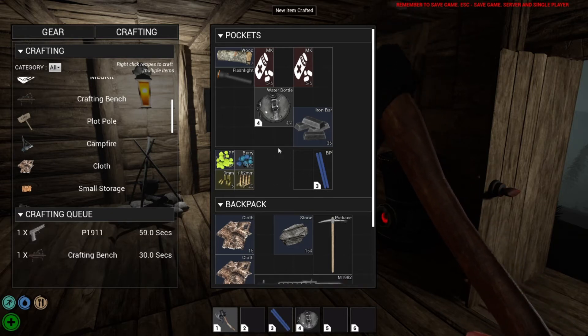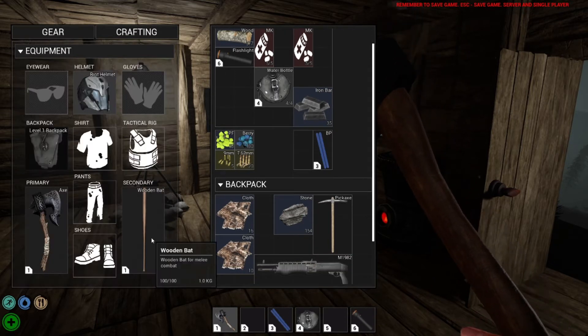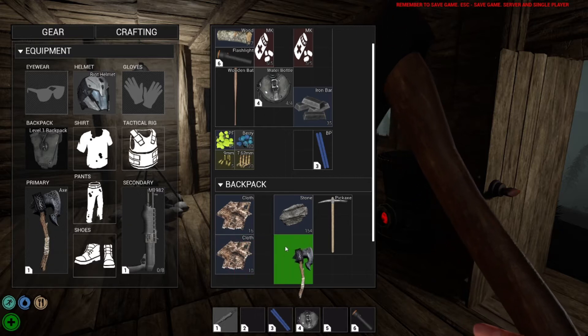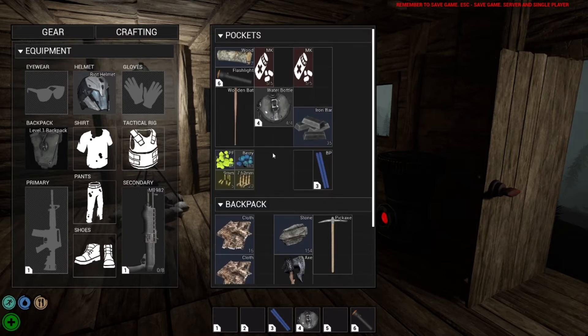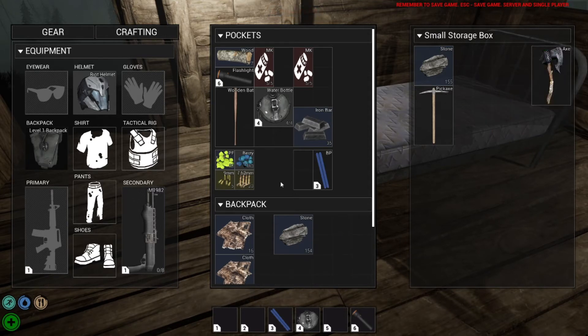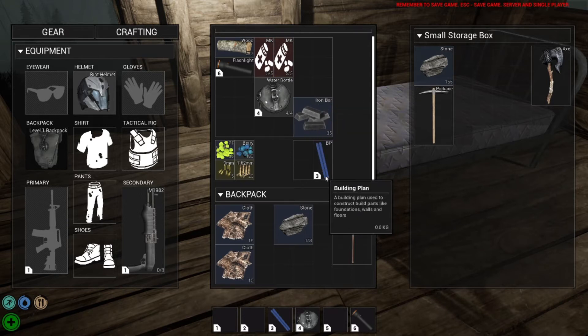Our gun is almost done, our flashlight is done. Let's put the flashlight in slot six. I guess we don't really need the bat — well, I do want to play with the bat. Let's put our gun in secondary. We probably won't even take the axe or pickaxe with us. Once the pistol gets done, let's put you in. We got some 7.62 and some 9mm already made. I do want to take the wooden bat because I want to mess around with it.